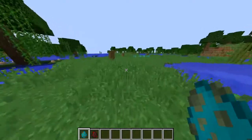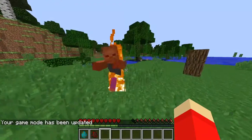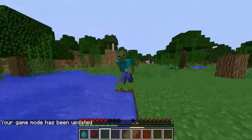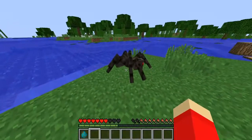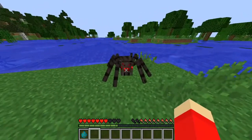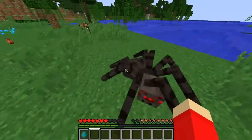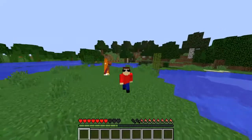Some other mobs also have new animations like zombies — they have new animations. When it tries to hit me, it will put its arms out and try to get me. But it's on fire right now because the sun's out. Spiders also have new animations — they have legs now. Definitely makes them look more creepy. Moe Benz adds more animations to the game and makes the game look better. That was number 7 on our list.